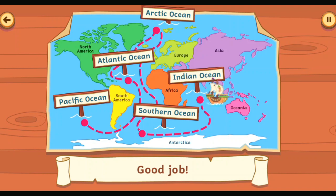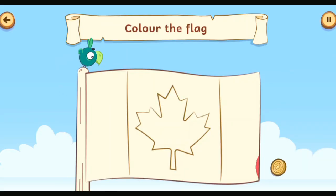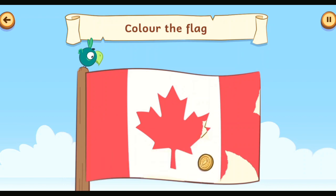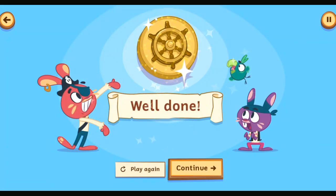You've sailed to all five oceans of the world. Captain Carrot will be pleased. Continue. Wipe the screen to colour the flag. The Canadian flag. Canada touches three of the Earth's oceans: the Atlantic, the Arctic, and the Pacific. You've collected the sailing coin.